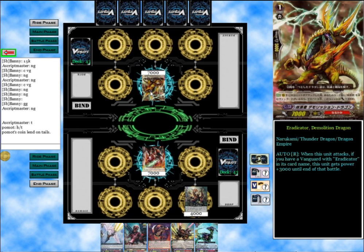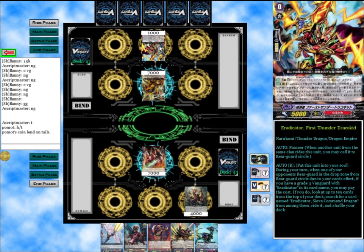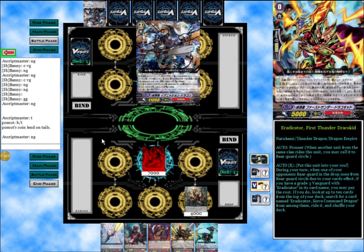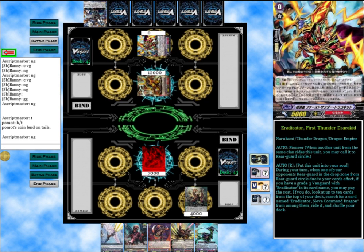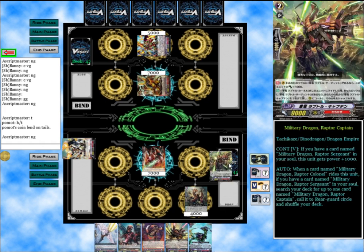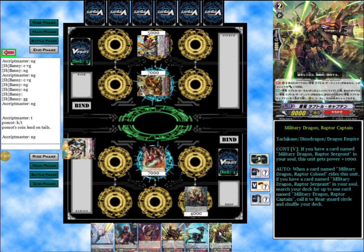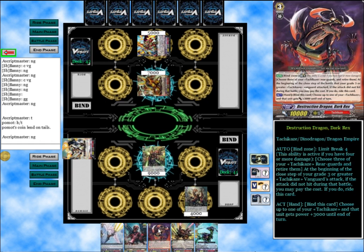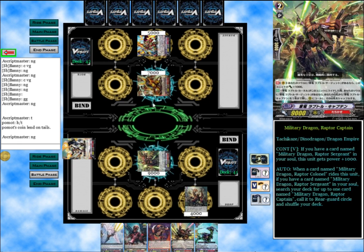We're playing against Eradicators. These Eradicators have First Thunder Dracokid as their starting, so this is a Sweep Command deck. Which is potentially painful, especially with Ignition Dragons and stuff. We do get a Raptor Captain though, which we are going to use for our 11 defense.